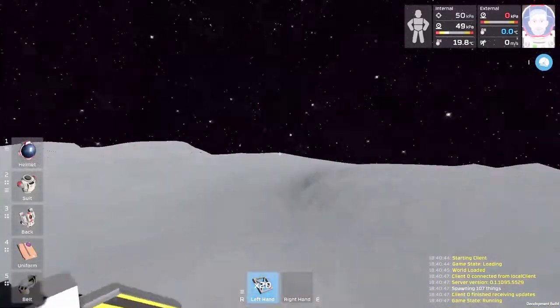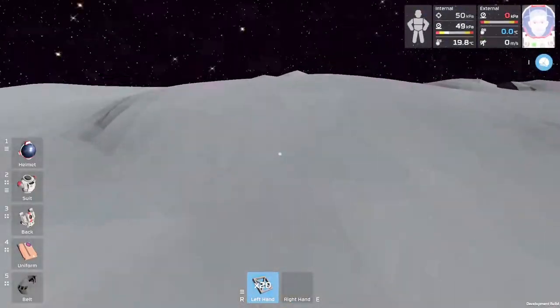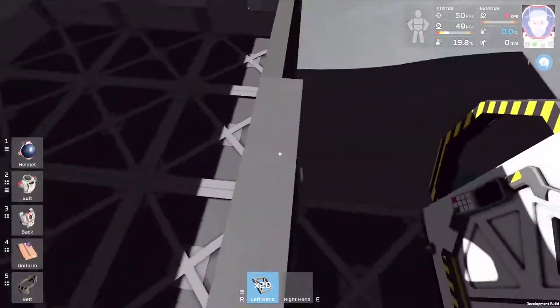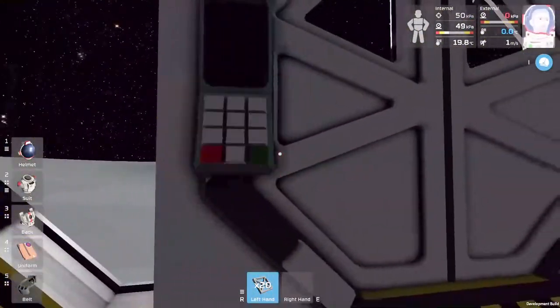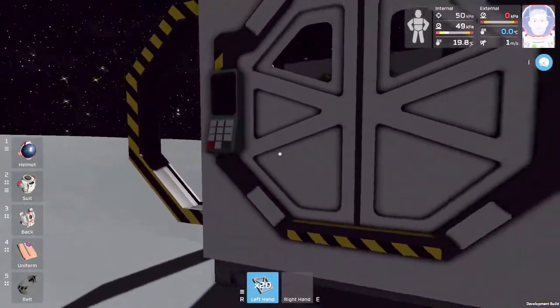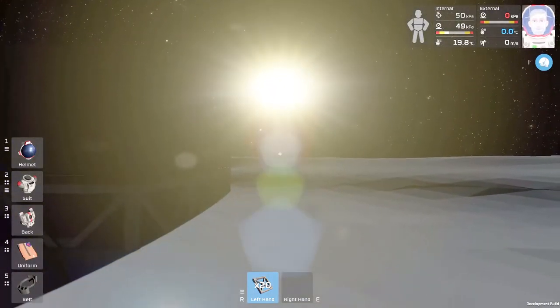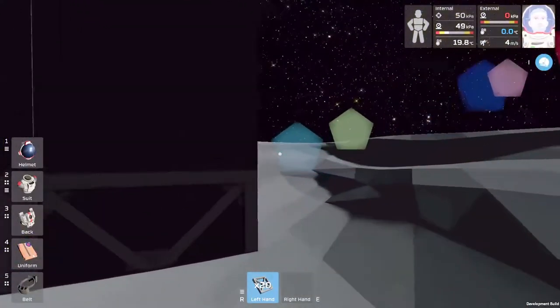Hello everybody, welcome back to another wonderful day of Station Wars adventure. So what are we gonna do? We need to open these doors. Since there's no power, you can't interact with the control panels, so we're gonna have to deal with power. The sun sets there and rises over there.